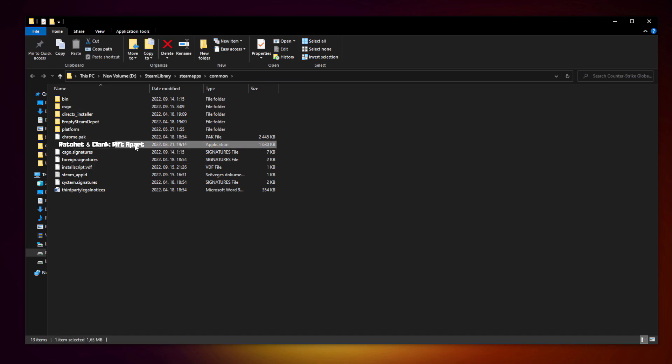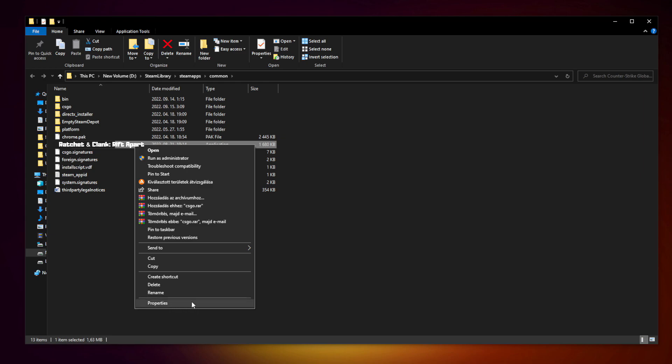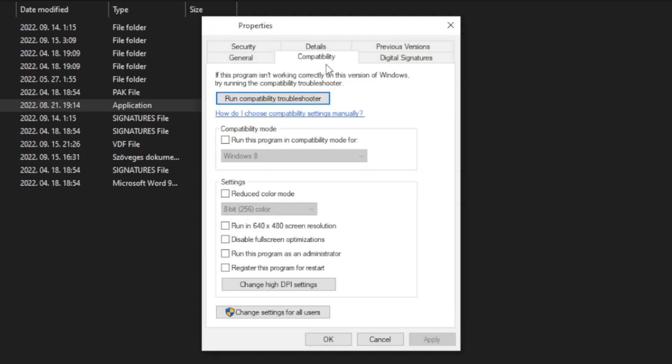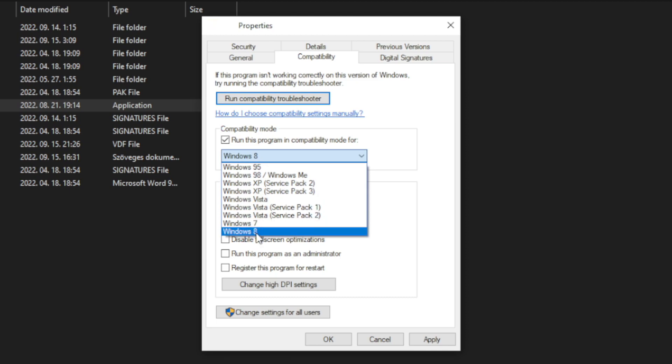Right-click your game application and click Properties. Click Compatibility. Check 'Run this program in compatibility mode' and try Windows 7 and Windows 8.